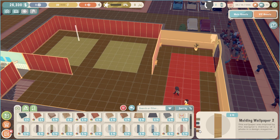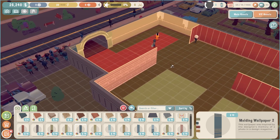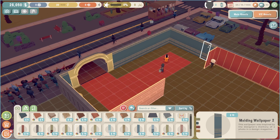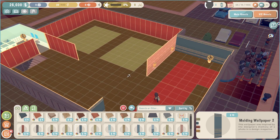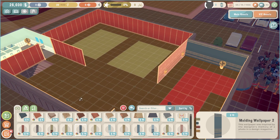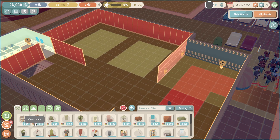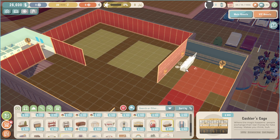Then, for the entrance, I will go for more of a royal blue with a gold accent for contrast. All the walls are now done, except for the exposed brick wall — I kind of like it like that, it gives a nice feel. Now, before adding any more furniture, we should add a cashier cage and figure out where this should go. I might go with two, actually.